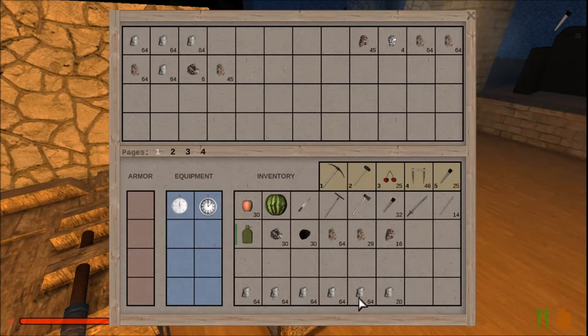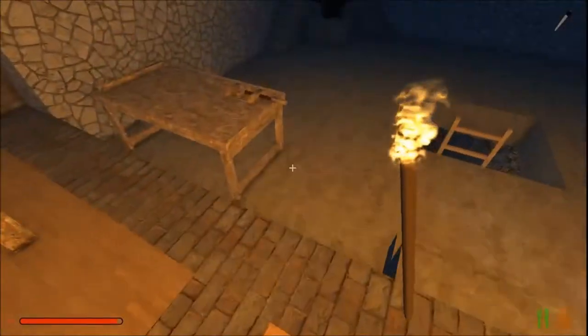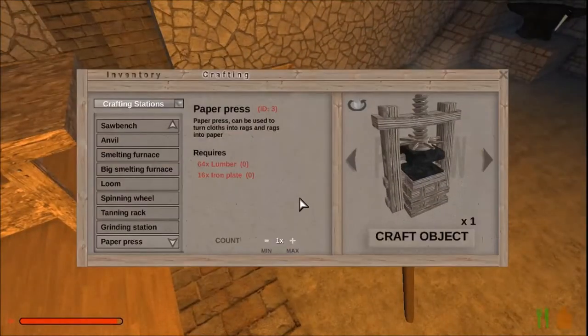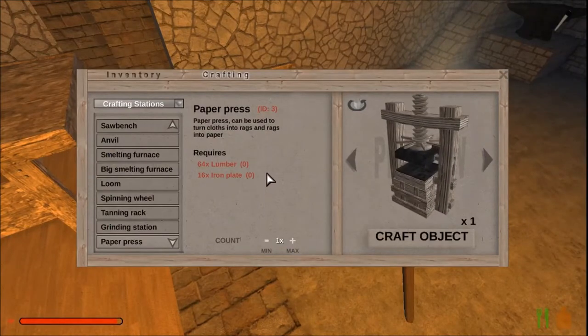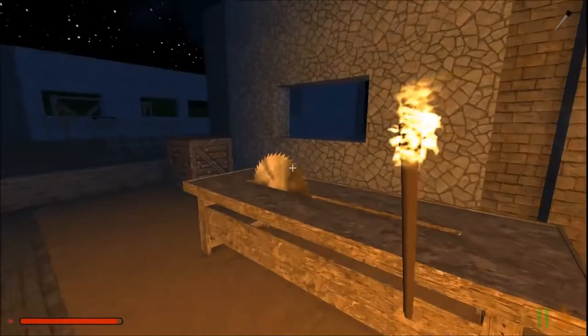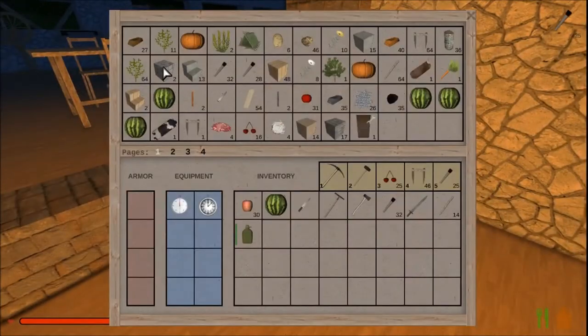We got a variety of the usual minerals: some coal, some iron, found some copper, a bit of tungsten. Now the lumber we may even have, but I've definitely got some logs and we're going to need 16 iron plates. We should have the iron for that. I don't think we need to run the forge again. Iron: 35 and 54, almost got it.